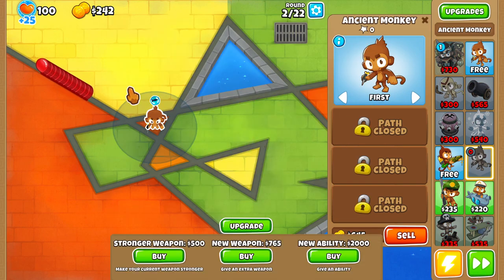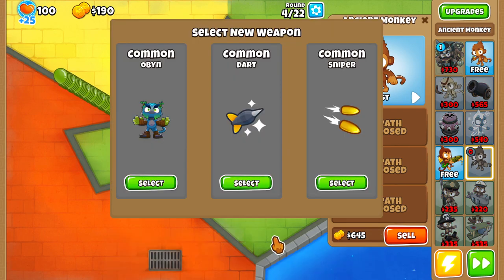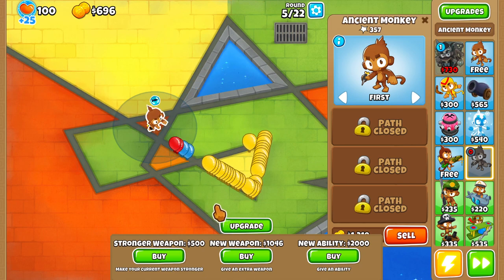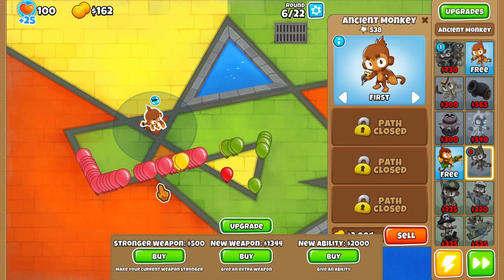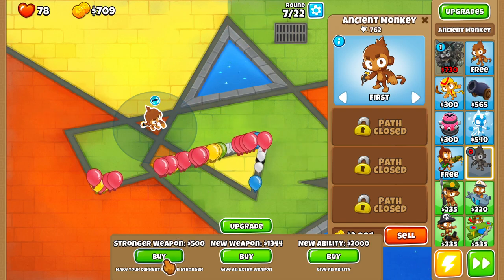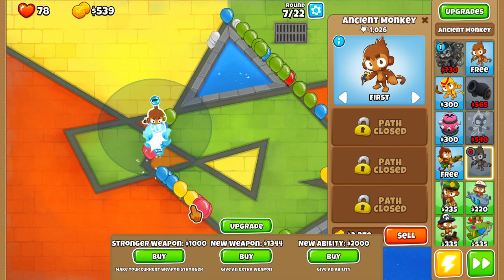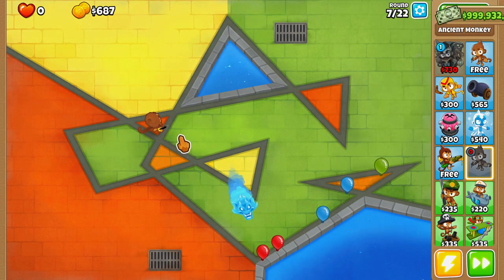Double shot will be decent. You also get a little bit of money for playing the round, which is interesting. I need to find a better spot for this guy — I shouldn't have put him there. If we lose here, it's probably going to be because I didn't put him in a good spot. I take full responsibility for that. Right here would have been a better spot for him.